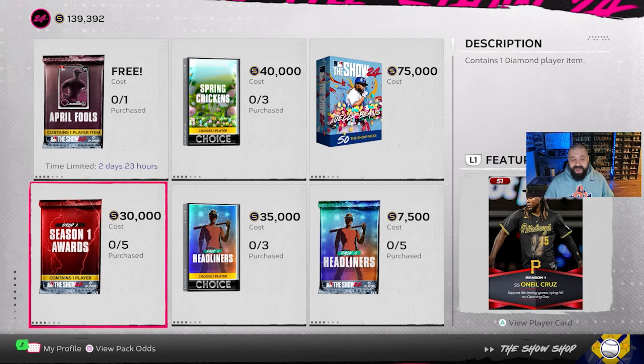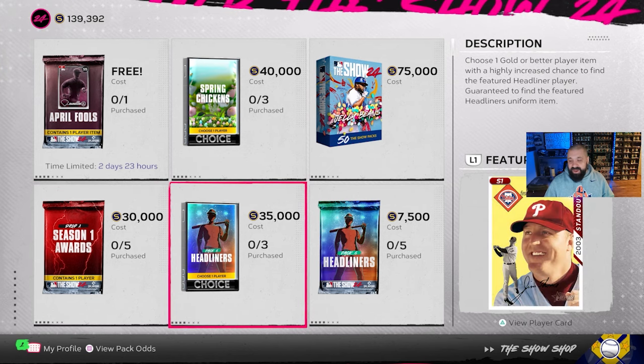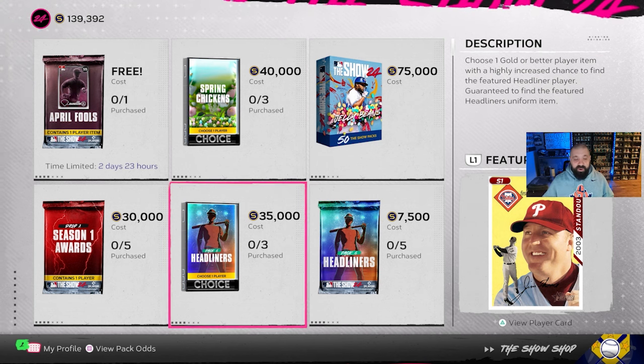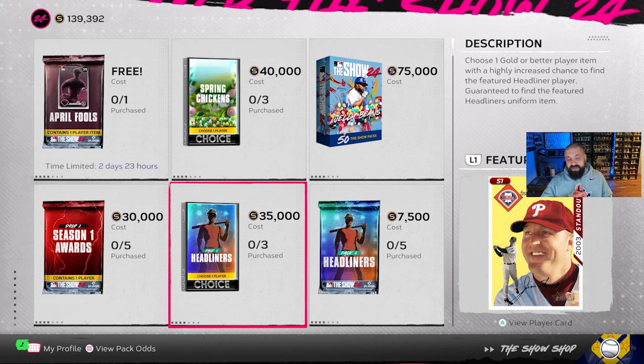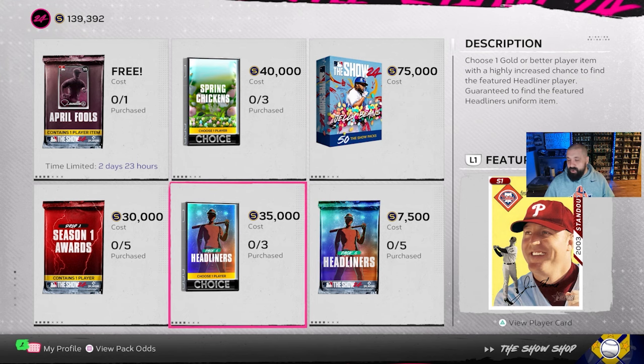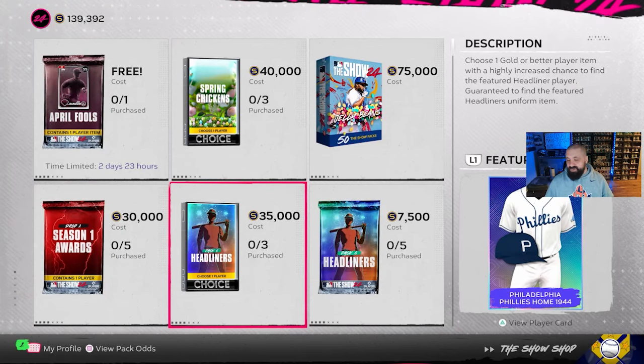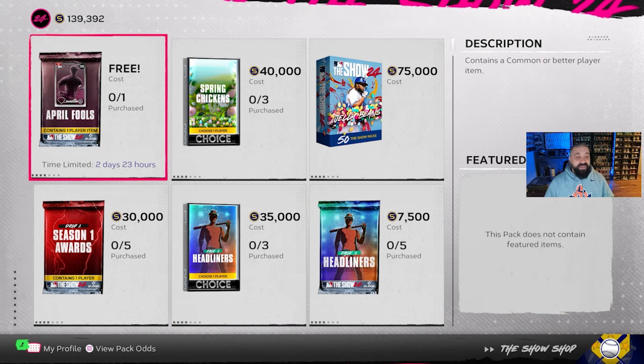Other new pack content is Headliners Pack 6. It costs 35,000 stubs and only guarantees a gold card - I would never touch these. You can earn headliners packs through certain programs, but never spend stubs on them. The featured diamond is Jim Thome, a 93 overall first baseman with diamond hitting and bronze defense. First basemen don't need great defense, and he can hit very well with max power against righties at 125. There's also a throwback Phillies uniform in the pack.